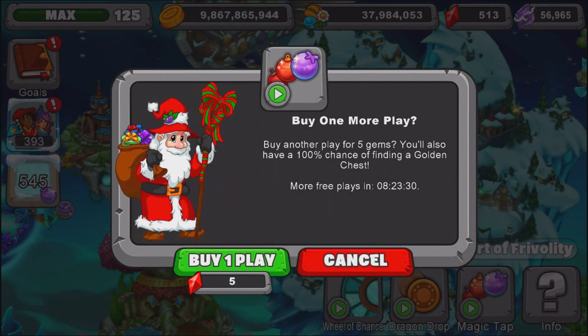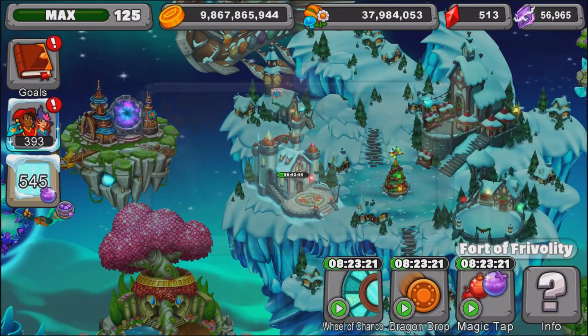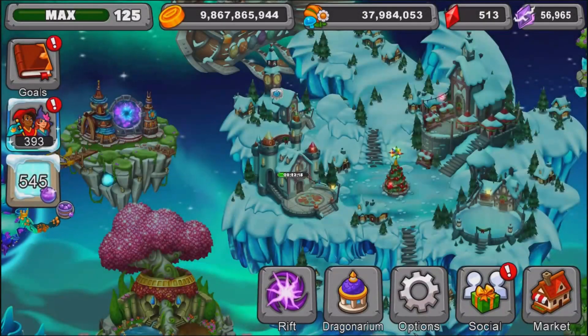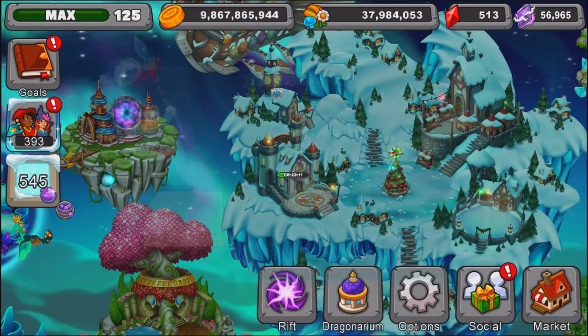There's also a golden chest. I'm assuming the golden chest is the one that gives you three of the in-game items for the event. Let's test to find out right now. We're going to use Dragon Drop to get it. So the golden chest is back, that's helpful. Let's see our daily prizes — daily prizes are back, that's good.